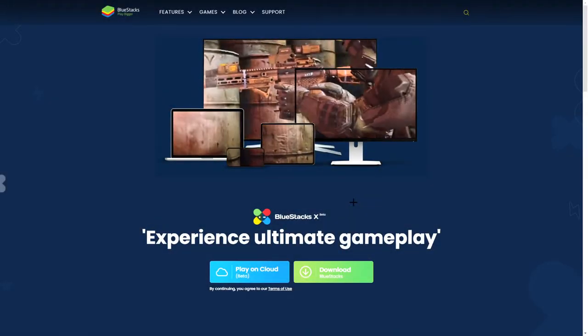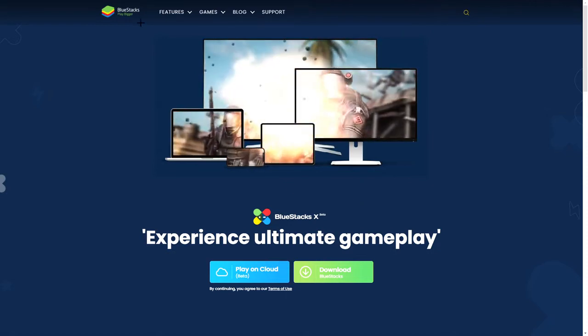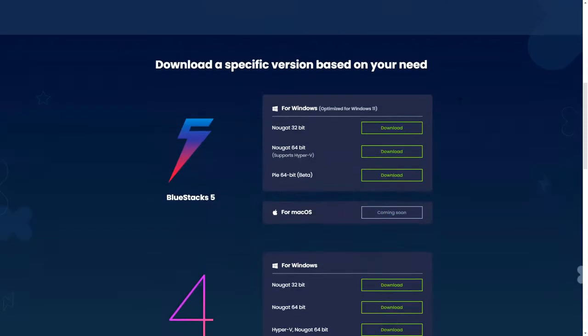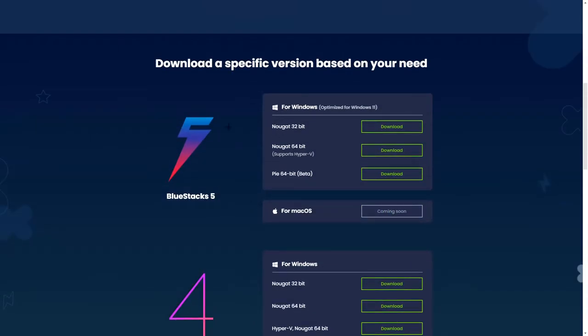You're going to want to click on the link in the description — it's going to bring you to BlueStacks. Scroll down: you don't want BlueStacks X, you don't want BlueStacks 4, you want BlueStacks 5. It depends on what PC you have, but for me it is the 64-bit version. Press download, it's going to start downloading, then open the file and I'll show you what to do from there.